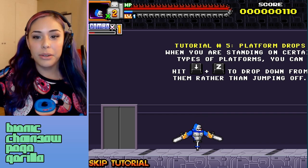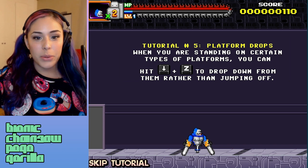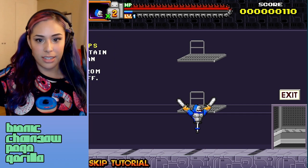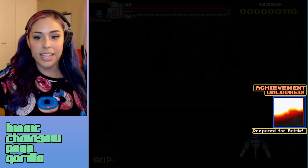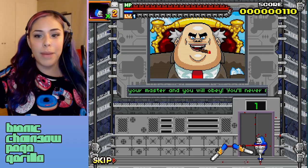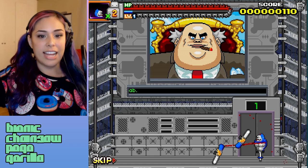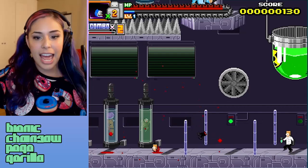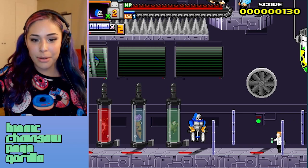Tutorial number five — platform jumps. When you are standing on certain types of platforms, you can hit down plus Z to drop down from them rather than jumping off. Down on Z — you can go through the platform. Achievement unlocked: Prepare for Battle. I'm not ready, just gonna flail. The boss says: I am Big Boss, I am your master, and you will obey. You'll never make it through the lab. He just opened the door for me — thanks, boss man! Ow ow, I am a gorilla, I am a gorilla!